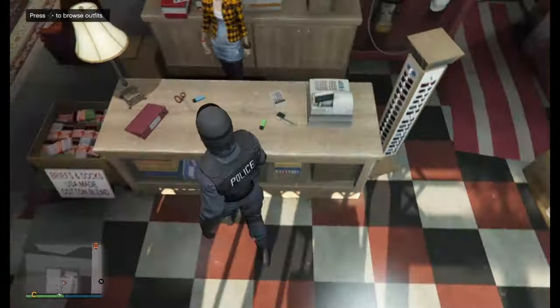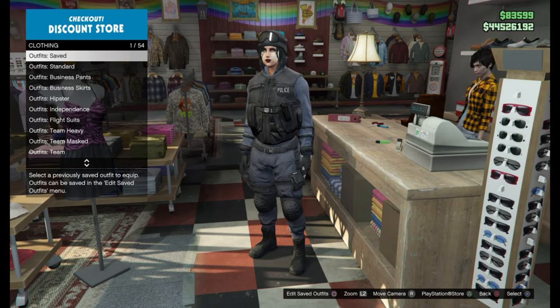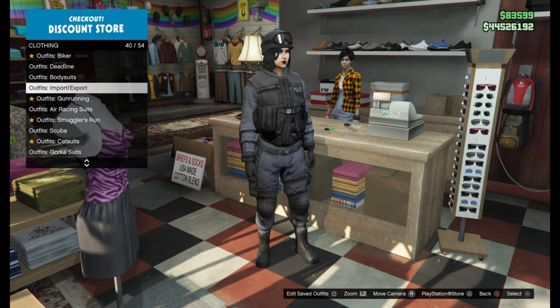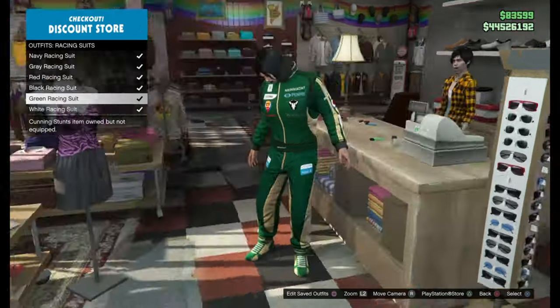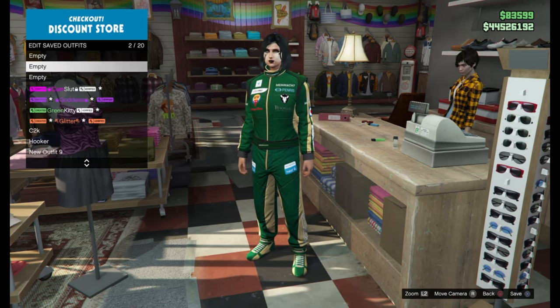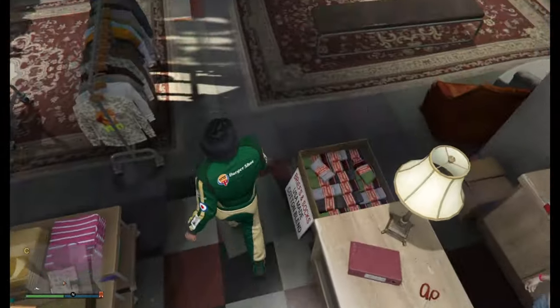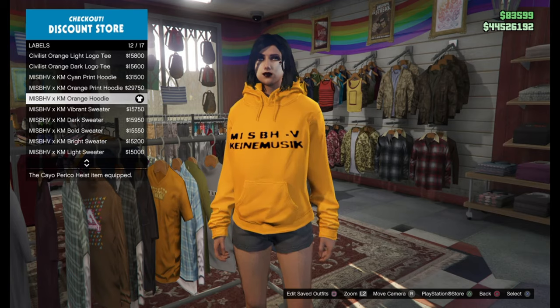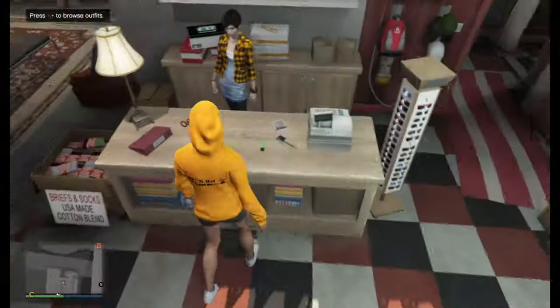Now we can finally start building our logo outfit. We're going to do it Aelis's way — it's pretty fast and simple. So go down to racing suits and we're going to be applying any of these racing suit logos we want on the outfit. Just have a look around — these will be our C2 outfit. Then head over to the tops, the labels section, and we're looking for this hoodie, 12 out of 17. Go to the interaction menu, style, and set the hood up. And save this as our C2 outfit.